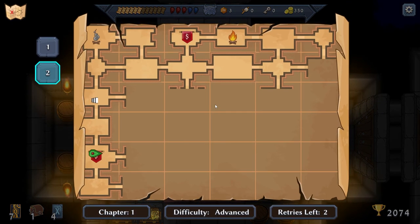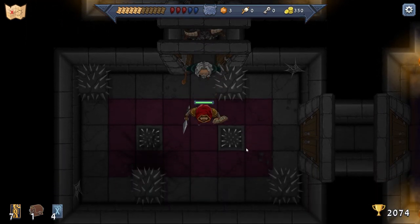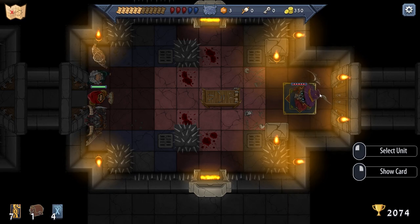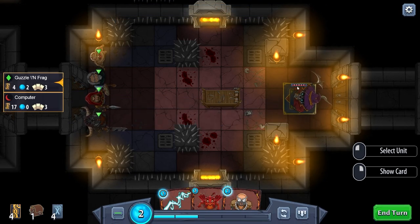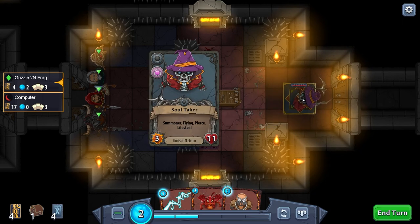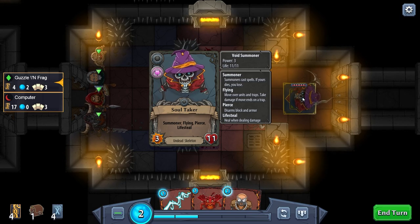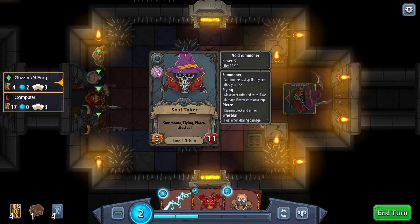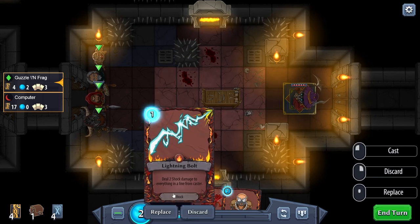Since we're all the way down here, let's keep exploring this bottom area. Oh shit, what is this? I think this is the boss. The soul taker — he's got lifesteal, he's flying, he's got pierce. This guy is definitely a problem. We have two mana — do we discard? I think not.